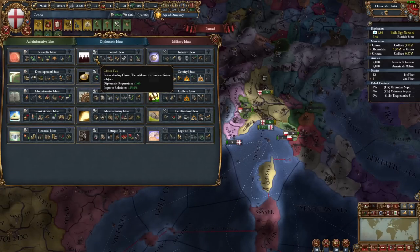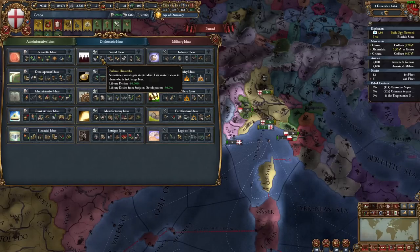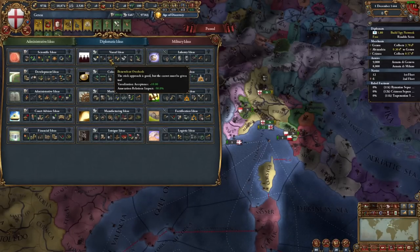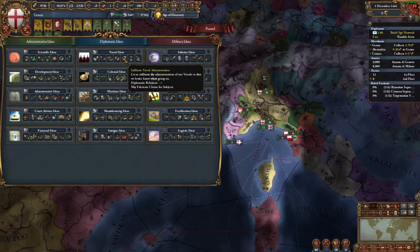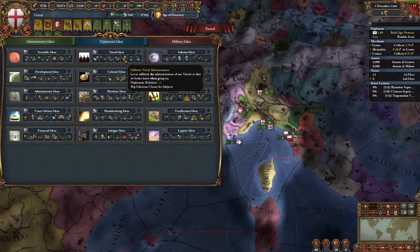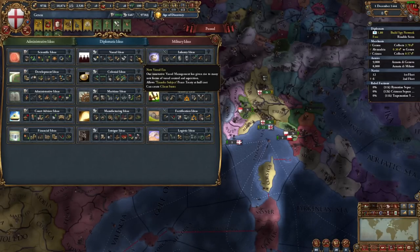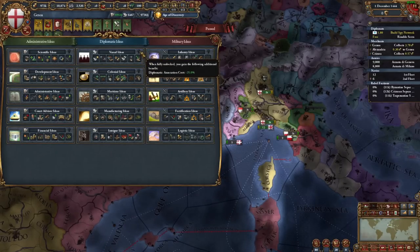Vassal Ideas opens with plus 2 diplomatic reputation and plus 25 improved relations, followed by liberty desire minus 10% and liberty desire from subject development minus 50%, allowing you to have bigger vassals. Then you get some more vassalisation acceptance and annexation relation impact, followed by income from vassals and vassal force contribution, plus 3 diplomatic relations from infiltrating vassal administration, and the ability to fabricate claims for your subjects. The finisher includes reduced diplomatic annexation cost and the ability to create client states.